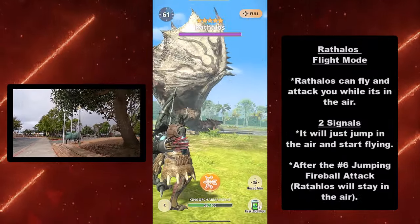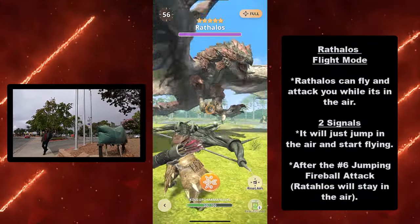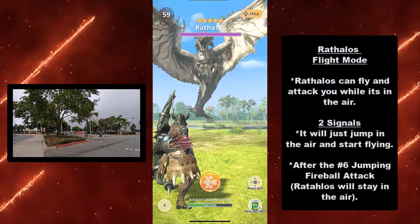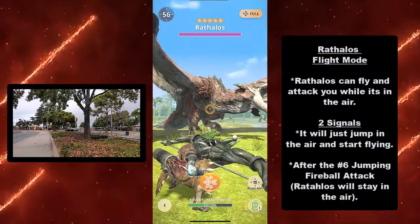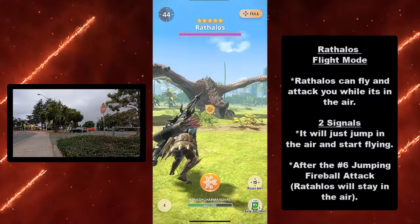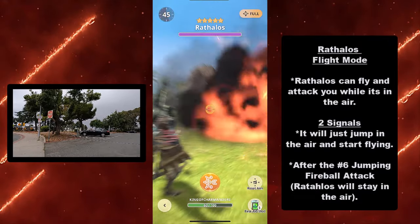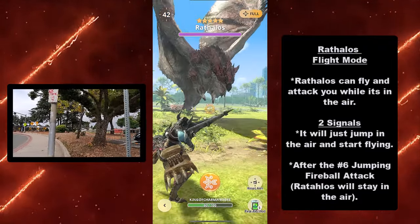Here's Rathalos' flight mode. The big difference between Rathian and Rathalos is that unlike the queen, the king can fly and will attack you while in the air. It has two signals for entering flight mode: first, it will simply jump into the air and start flying without attacking — that's how you know it's entering flight mode. Second, after its jumping fireball attack, Rathalos may stay in the air rather than landing, and then begin attacking you from flight.